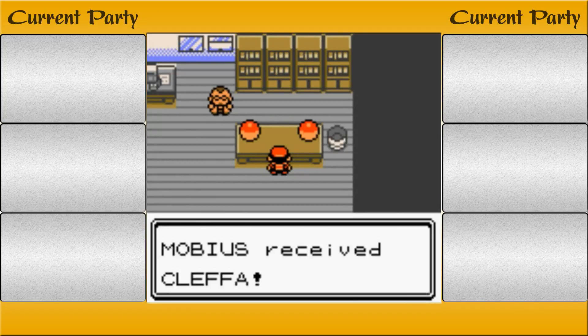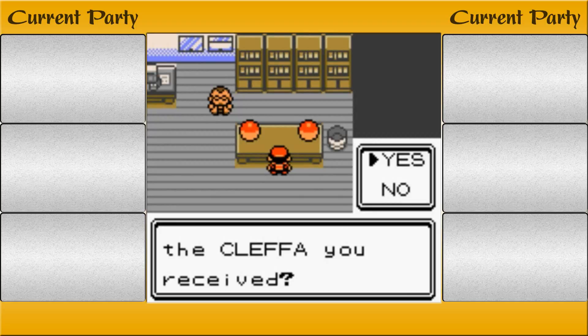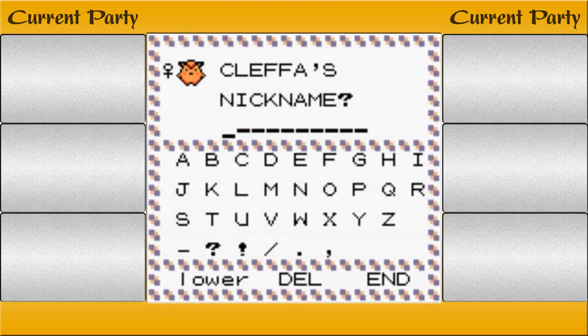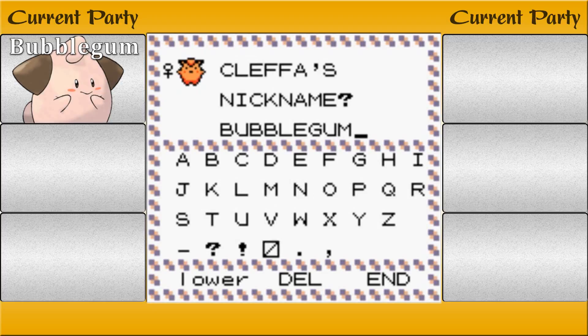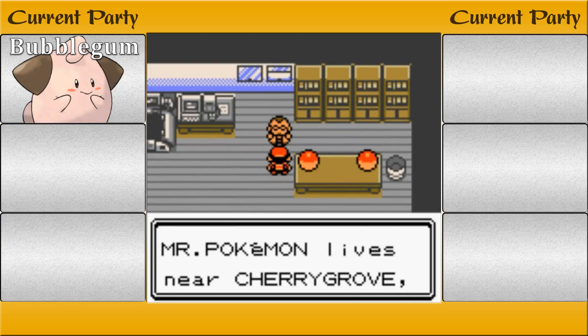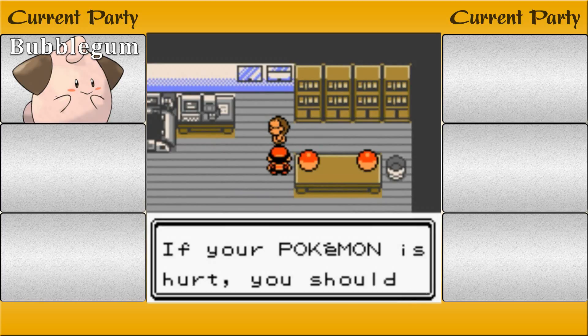What does Cleffa do originally? I should probably look this up, but it's too late now. In a Nuzlocke, you're supposed to nickname every single one of your Pokemon so you have a stronger bond with them and feel more affectionate — so if they die, you'll be heartbroken. To me, Cleffa looks like a bubblegum, a gumball. So I'm just going to call him Bubblegum. Mr. Pokemon lives near Cherry Grove, the next city — it's almost a direct route there.